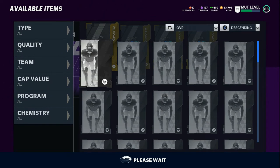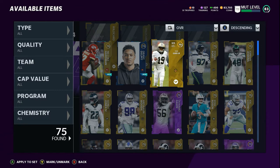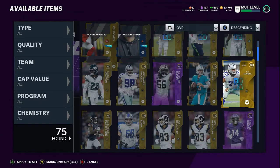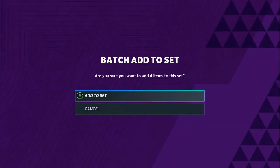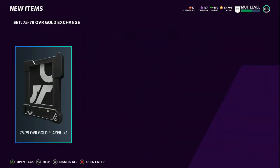This is exactly the method I've been using, and you can use it too. All my extra cards that I know I won't be using — backups, all that type of stuff — I have 75 golds in my binder right now. You can play solos, accumulate all these, open some gold packs, get gold players — anything you get out of them — and then you just want to open these.